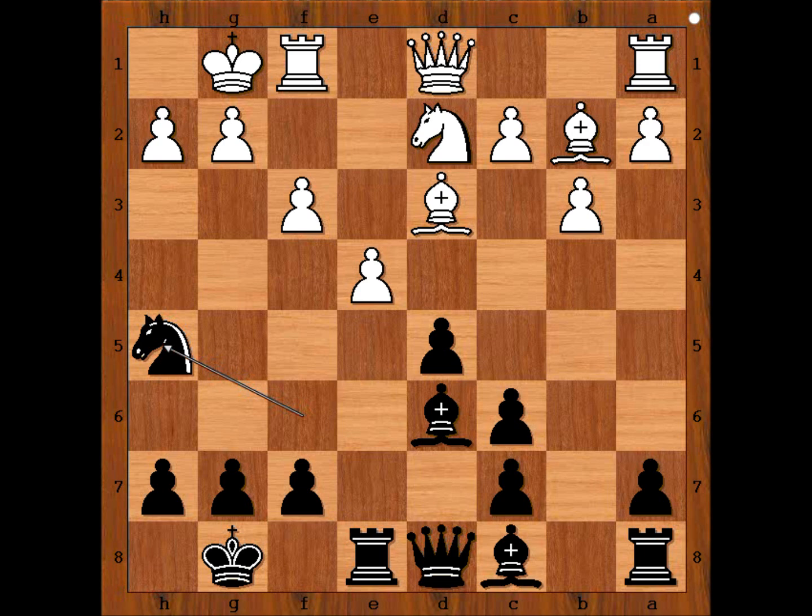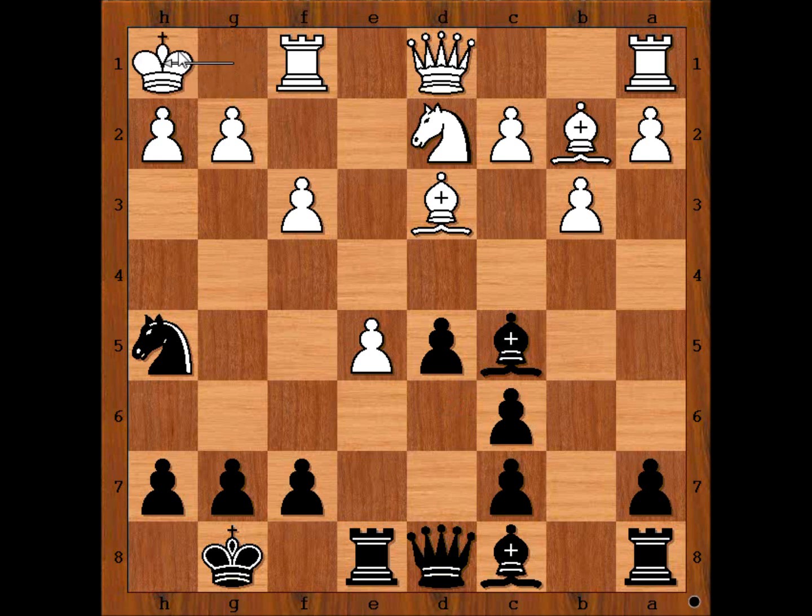White to move. e5. Your game is only as good as your worst move. Black to move — black played the obvious: bishop to c5. The best attacking piece is the king's bishop. This is check. King to h1. And you have reached the most interesting position of the game.